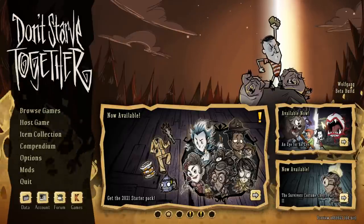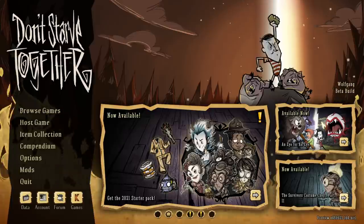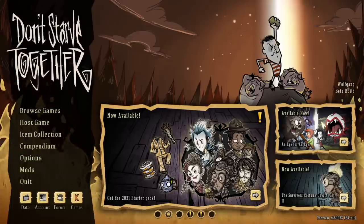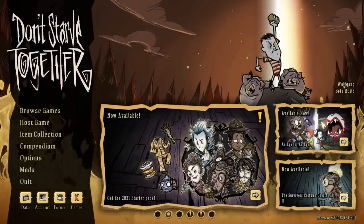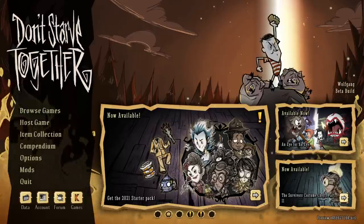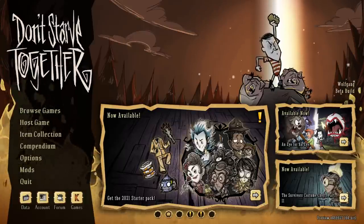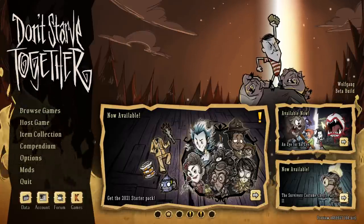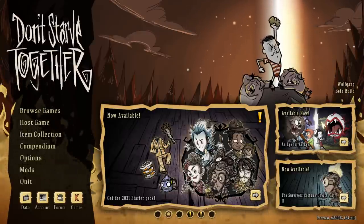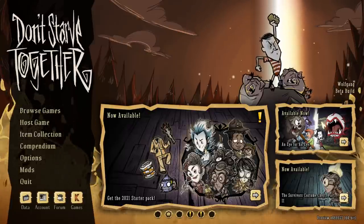G'day guys. As I'm sure most of you are already aware, we've been given some information about the upcoming Wolfgang rework as well as the ability to test it out for ourselves, and I have done just that. This morning I hopped on and had a bit of a look to see what's new, what's changed, and how the new Wolfgang compares to the old one. I want to give you all of the information first and then my opinion after. Keep in mind this is a beta build and is subject to changes in the future, which I will list in a pinned comment if necessary.